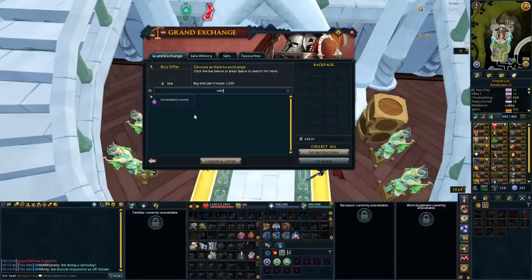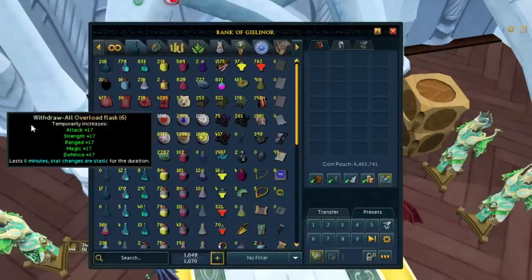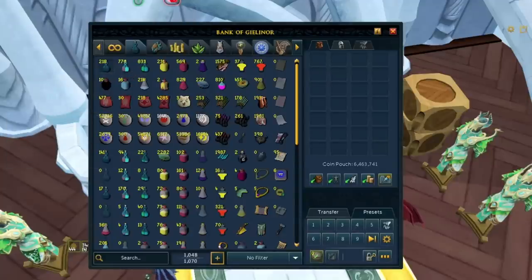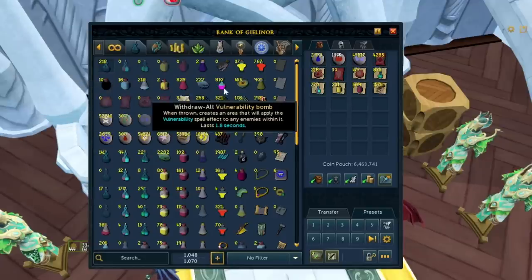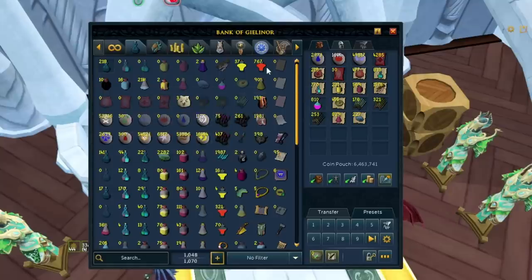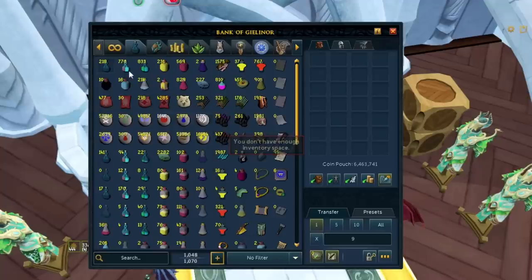For those of you that don't know, we do have double XP pretty often — every few months. When double XP is coming towards the end or has finished, you'll notice that supplies like vulnerability bombs, overloads, cooked food, potions, brews — all that sort of stuff — have dropped in price. The reason is because everybody crafts them to get XP. People cook raw fish and sell the food immediately because they want that money back to move on to the next skill. The same happens with Herblore potions and fletching supplies — everybody sells and dumps their stuff.